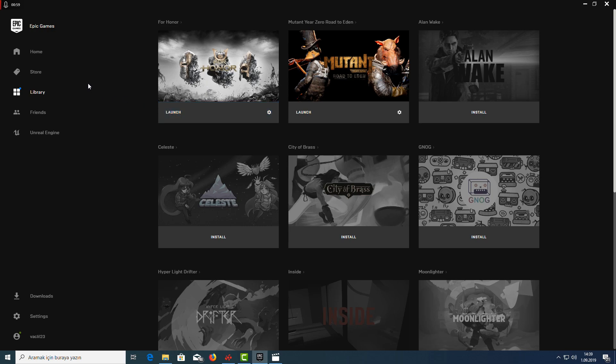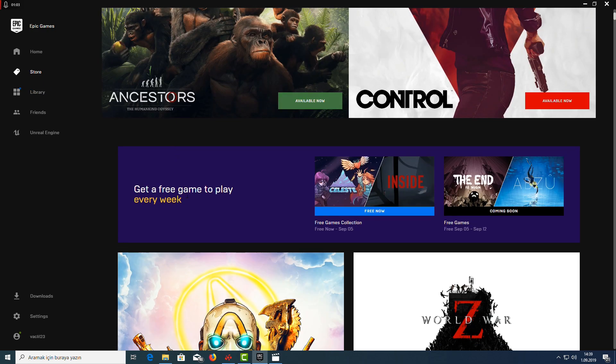They also give multiplayer games, as you can see with Forerunner. So where can you get your free games? Just click on the store, and as you can see, there is a box that says 'Get a free game.' Those are the current week's free games.